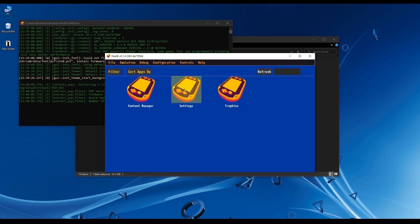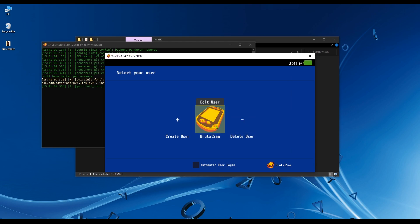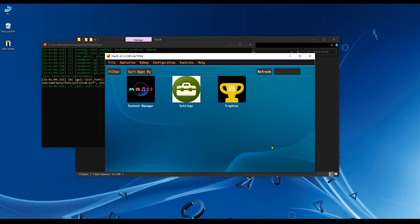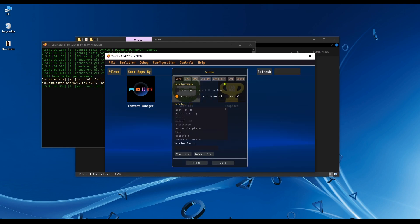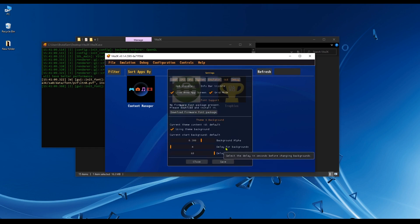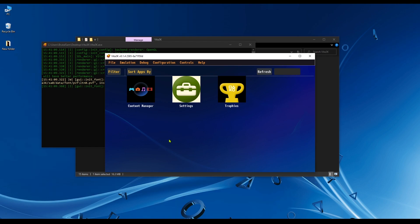Now close the emulator and reopen it. Hit close, and as you can see the icons have been loaded along with the background, but it's changing way too fast. Go to Configuration > Settings > GUI and increase the delay for backgrounds to the maximum. Hit save, and now the wallpaper will not change too fast.